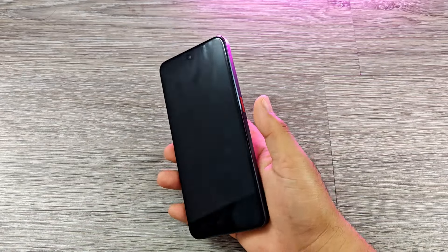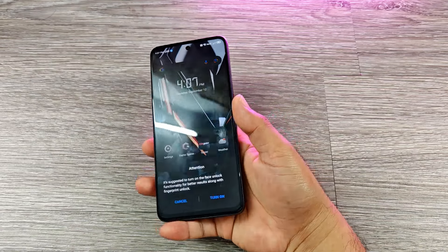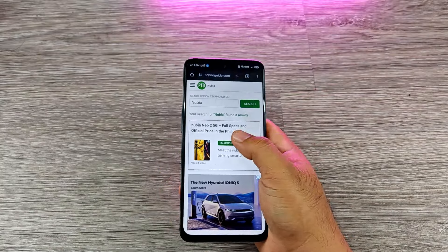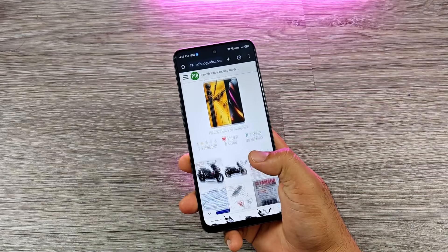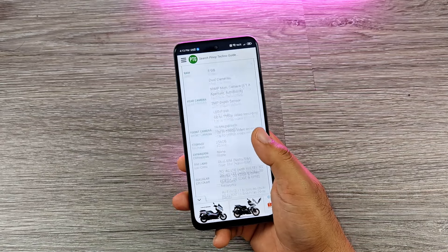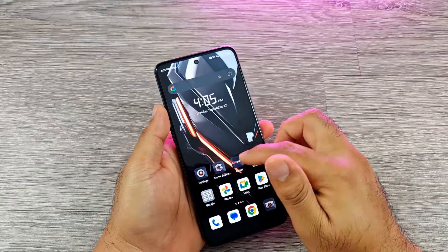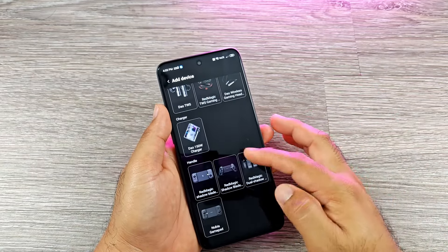Its red accent power button serves as a fingerprint scanner and it's quite fast and reliable. Connectivity options include dual-band Wi-Fi and dual-SIM 5G connectivity. Mobile data is fast in areas with 5G signals and signal reception is good. There's also an app called Gopher which handles paired accessories like earphones, gamepads, and cooling pads.